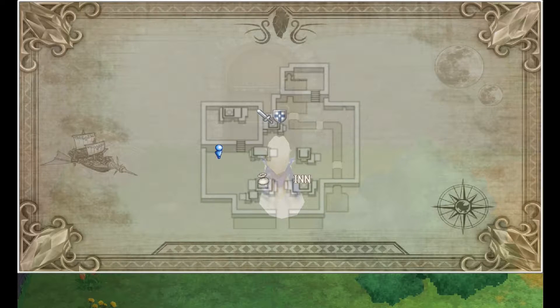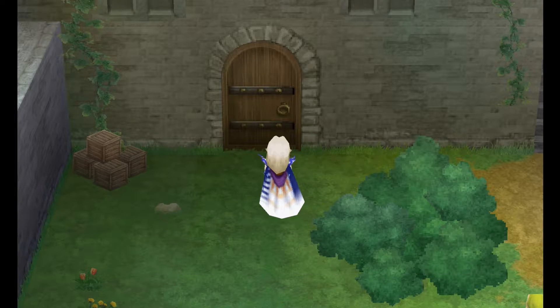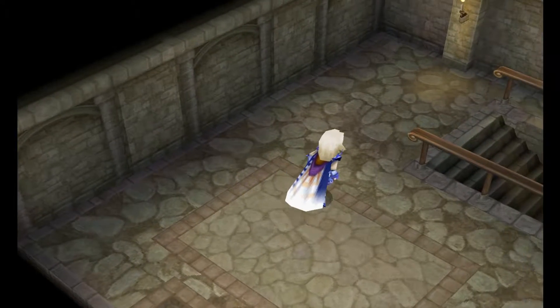So the door is here, which you can just see on the map here in Baron. We're going to need the key that we collected previously and we'll be able to enter and make our way down into the dungeon itself.